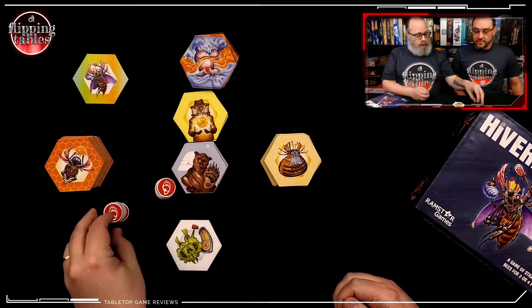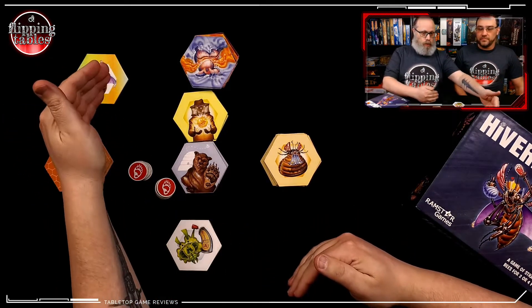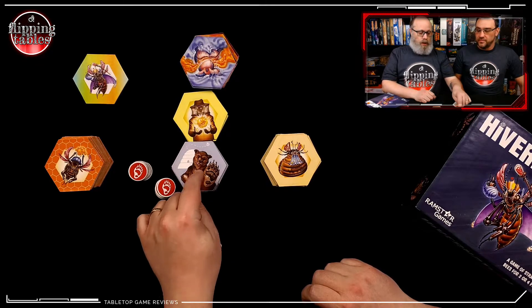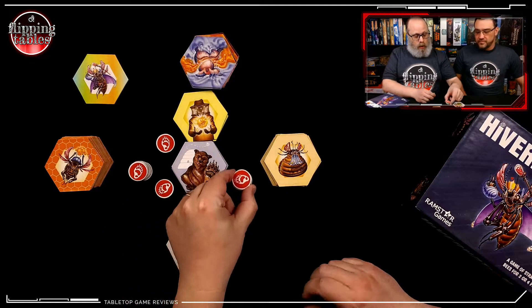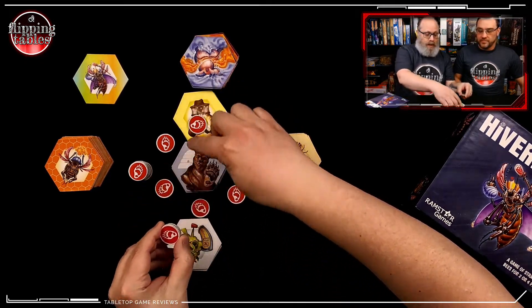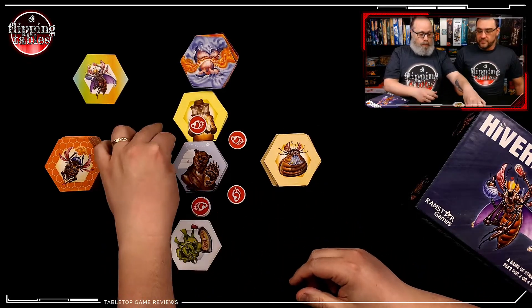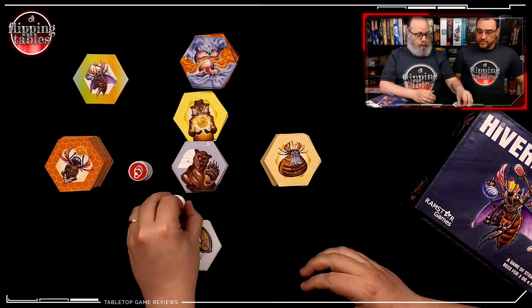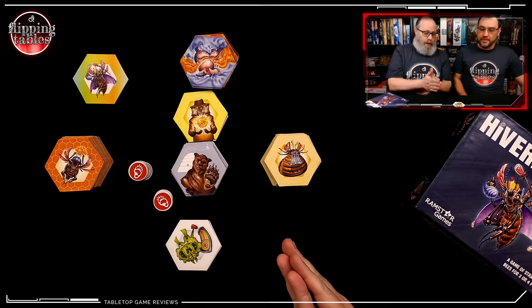Then there is the bear — Bruce. Bruce the bear blocks tiles. As in any Othello, you must have a line of sight between two of your tiles in order to flip those in between. But Bruce — you put him down and he will actually put a stopper tile around all of the tiles around him, and that prevents those tiles from being flipped. It also creates a blocker, meaning that you no longer have line of sight through that tile. He's a pretty powerful one. If you have a group of tiles that you want to protect, you throw down Bruce.